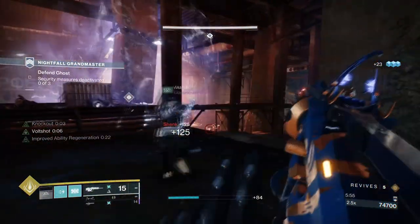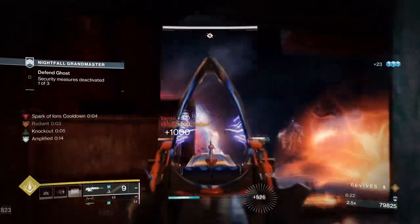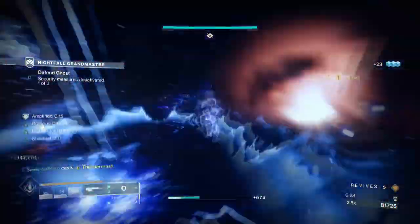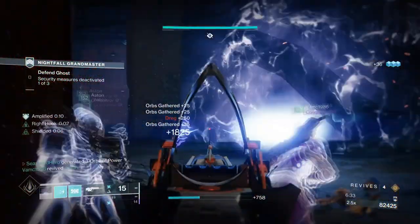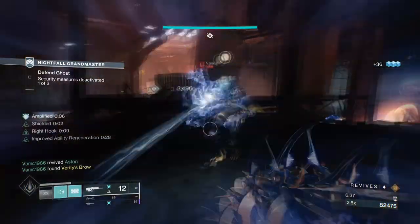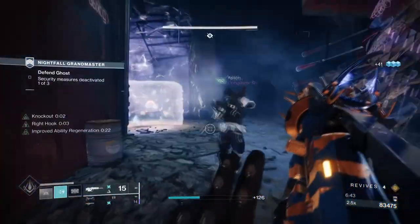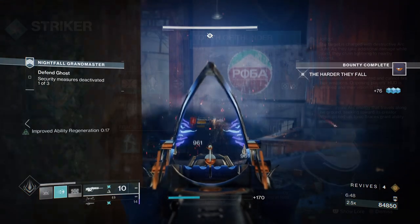So to start, you need Thundercrash as that's pretty much what makes the entirety of the build able to do its thing — plus common sense. The rest of the subclass fragments and aspects being used will be copied from our last arc build based around the Radiant Light effect. Since that setup was simple to understand but also offered users a ton of effectiveness, I found that it again fits the build perfectly in achieving our goals and getting our super up within a few minutes or less.